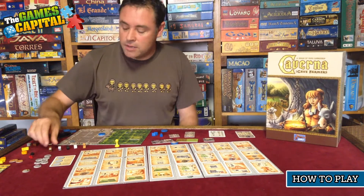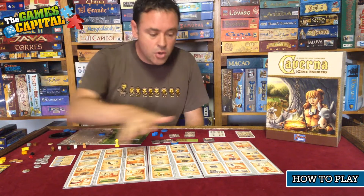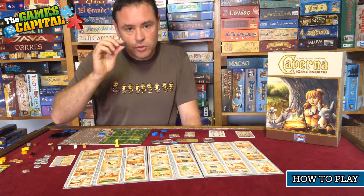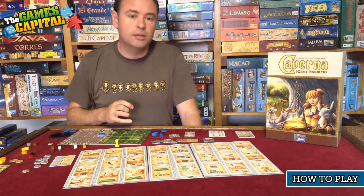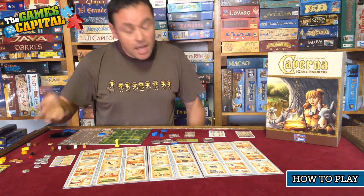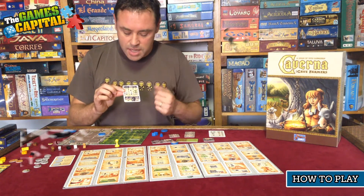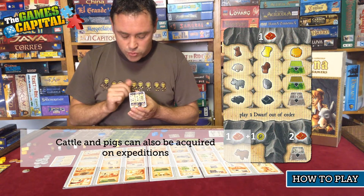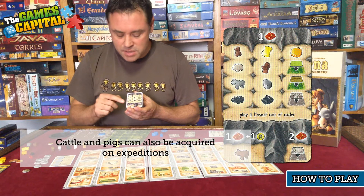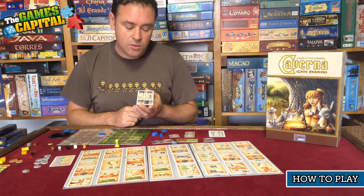You may ask how you get cattle and pigs, since there are no dedicated action spaces on the board for collecting them. For pigs, a couple are available on your board as you clear forest spaces. For both cattle and pigs, you can also use rubies: cash in one ruby for a pig at any time. For cattle it's a little more expensive — you'll need to pay one ruby and one food to get one cow.